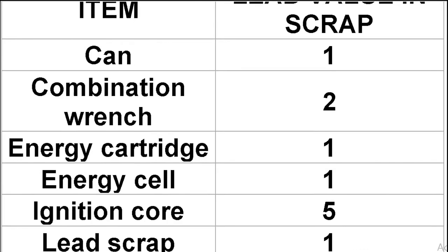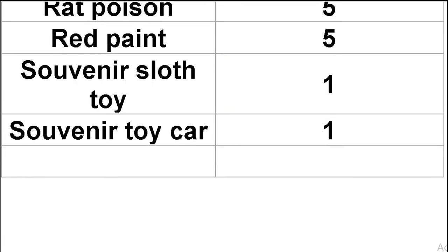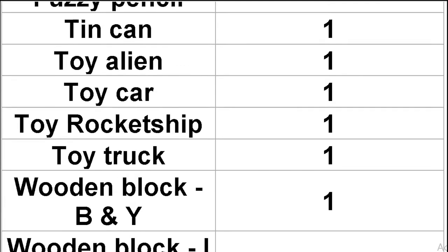Every location in here you're going to get at least 10 or more lead, some of them quite a bit. I tried to group them together so they make sense. As you can see on the screen there are charts showing which items contain which amount of lead — a lot of these items may be overlooked, like the wood blocks and baby rattles. If you make this lead run and hit all these places, you'll have enough lead to last you for weeks. I was able to make tens of thousands of rounds of 45 ammo with the lead I accumulated.